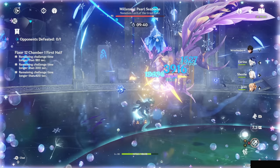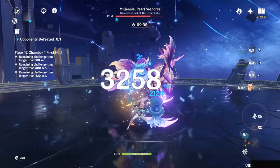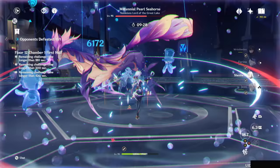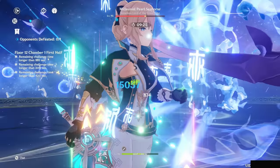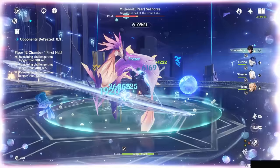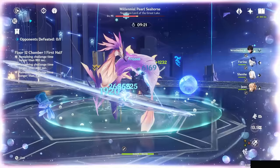Her burst also has really interesting properties combined with characters like Bennett or Dory, who self-infuse your character, because her burst has a very fast cleanse. If you're able to apply Pyro or Electro to your character, she cleanses it off you and applies it to the enemy, creating what's known as the Sunfire comp with Bennett, which we'll touch on more later.